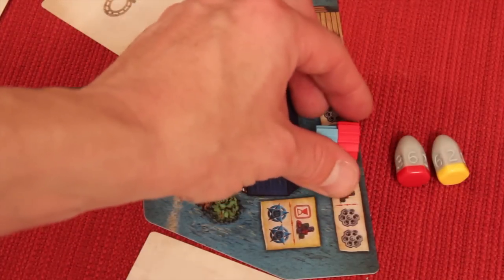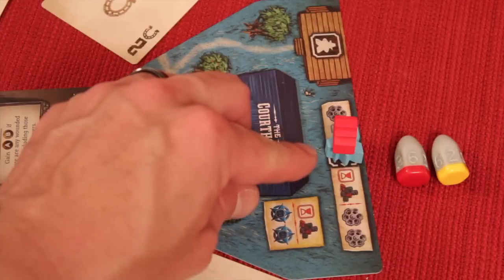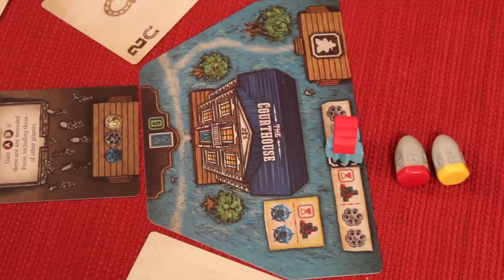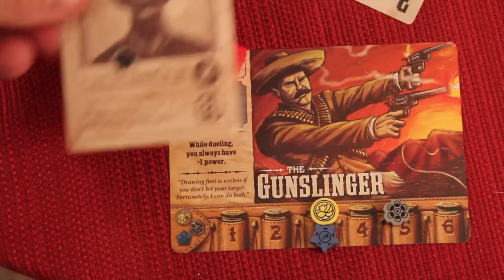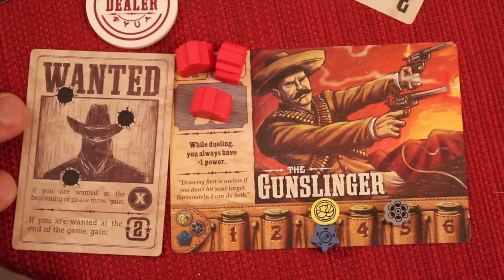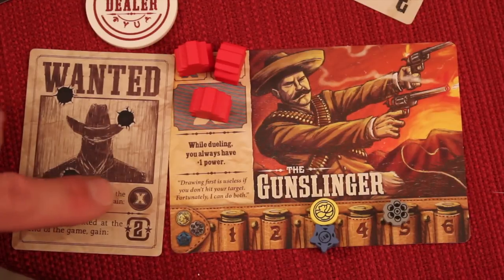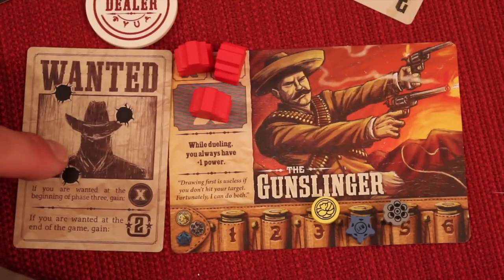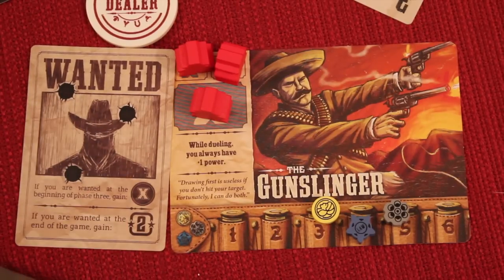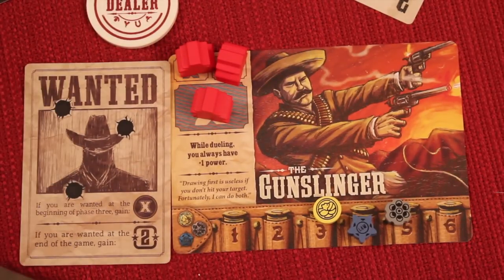If the defender flips over their poker card and it ties, the defender wins. After a duel victory, the winner receives the wanted card. At the beginning of the buy phase, the wanted card holder gains any one resource they want. And if you still have this card at the end of the game, it's worth two points. It passes around — anybody who beats someone in a duel will temporarily hold this card.